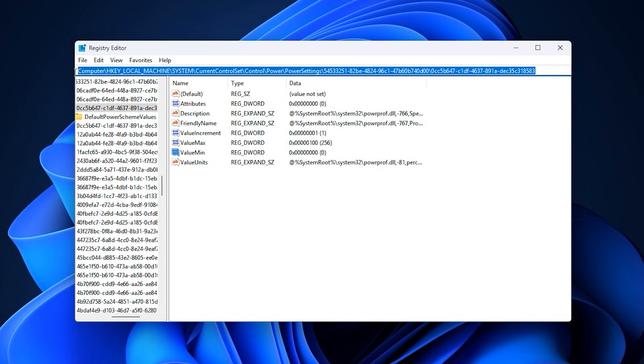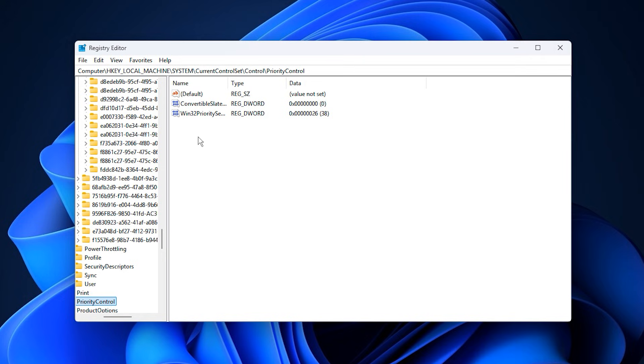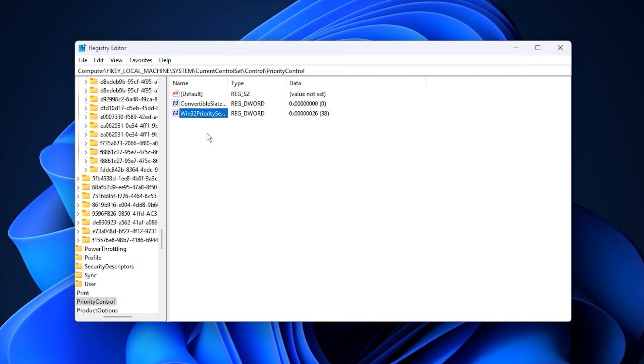For an extra performance boost, we will now adjust how Windows prioritizes active applications. Copy the second registry path from the description, paste it into the Registry Editor and press Enter. In this location, look for Win32PrioritySeparation, right-click it and choose Modify. Enter 26 in the Value Data field, set the base to hexadecimal and click OK. This tweak tells Windows to prioritize foreground applications, meaning your games receive more CPU time compared to background services and tasks. Keep in mind these changes do not overclock your CPU or increase temperatures — they simply optimize how Windows manages CPU resources. In many cases this alone is enough to remove performance bottlenecks, improve FPS stability and make your system feel faster and more responsive while gaming.